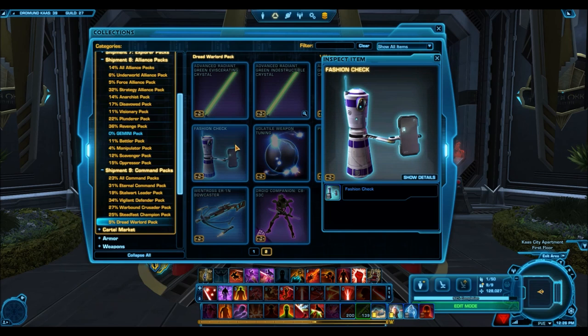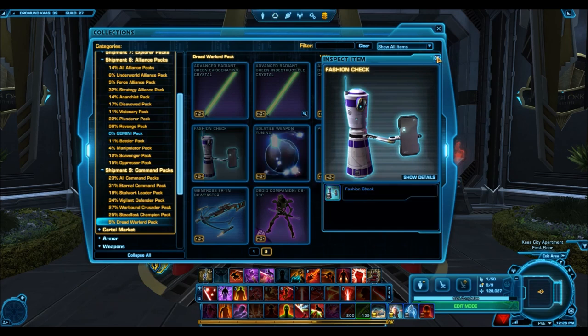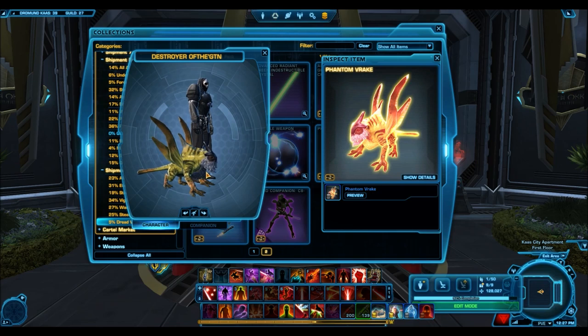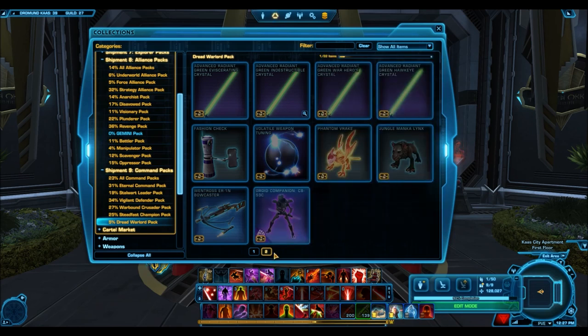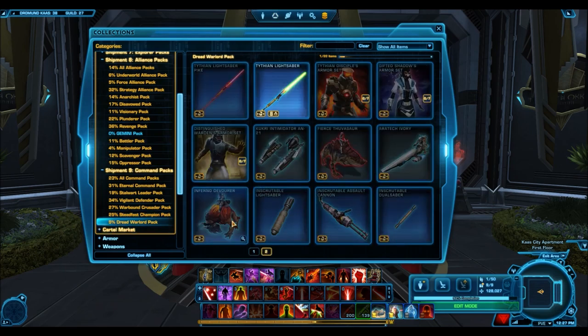Some of the other stuff in here includes the Fashion Check regen, which is going to be a Silver regen. The Phantom Vrake pet — not sure why it has a glow-up effect in the preview because when you actually preview it the effect isn't there; maybe it only glows in dark environments. Not too crazy about the pets. We also have the Jungle Manka. And we have a new droid companion, the C8S3C. The cool thing about this droid companion is it's actually a melee companion — I think all the droid companions we have right now are ranged. It's wielding a double-bladed Vibrosword, and you might even be able to put a double-bladed lightsaber on it, which would be pretty cool.